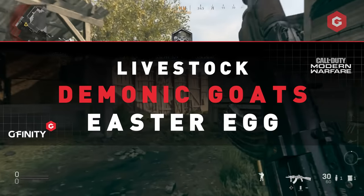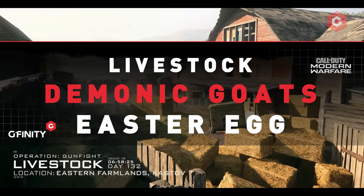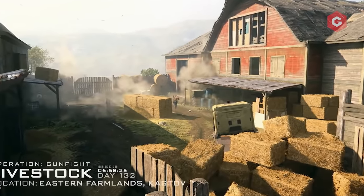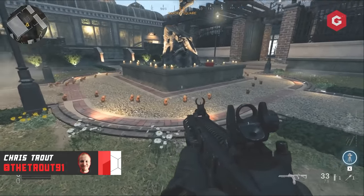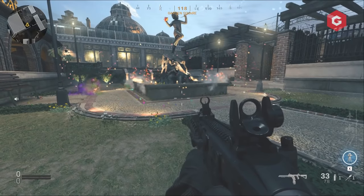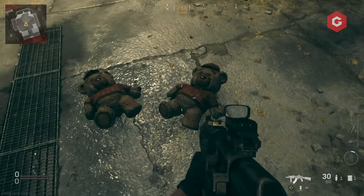As it has become tradition, an easter egg is present in the brand new Gunfight map. With Season 5 of Modern Warfare kicking off this week, Livestock has been added as a multiplayer map to the incredibly vast roster already present in the game. Previously, we had easter eggs on the Gunfight map's Trench, where players could access a special bunker, and the Pied Piper easter egg on Cheshire Park. Now in the latest map, there is a Bizarre Demonic Goat easter egg that is plaguing this small farm town.